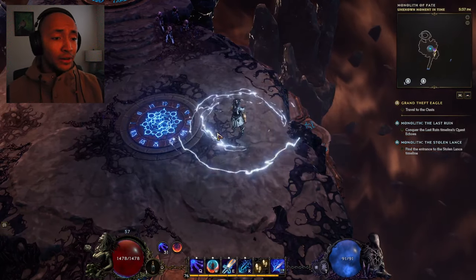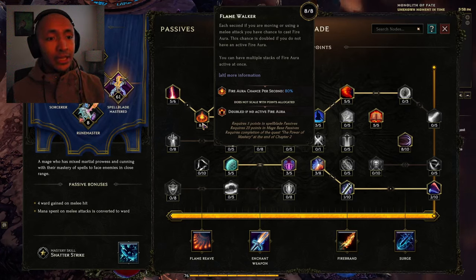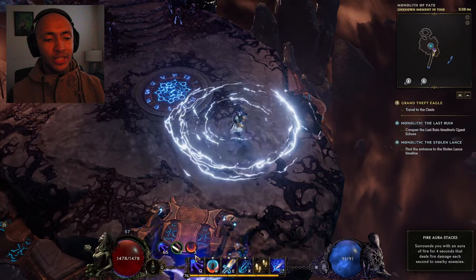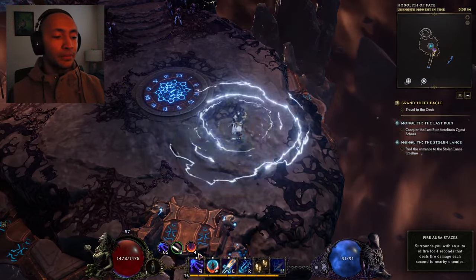There's also a Cold and a Fire Aura as the baseline. As you can see here, we have an 80% chance per second while moving or using a melee attack to cast a Fire Aura. And we can see that here — we have a high chance of actually casting a Fire Aura, and we can see the stacks rising up in the bottom left.